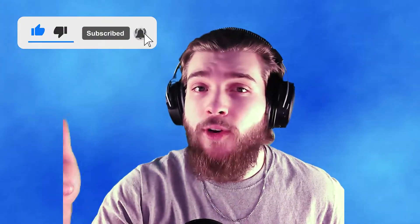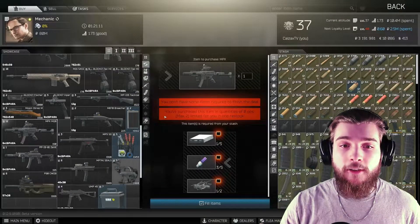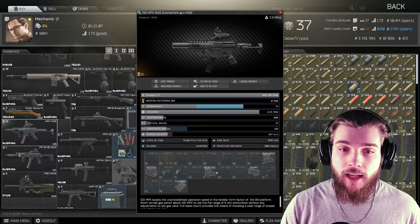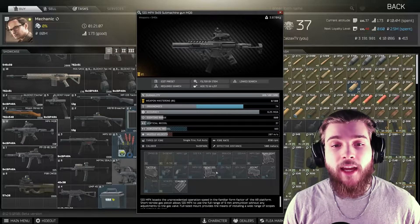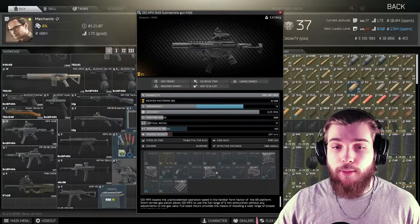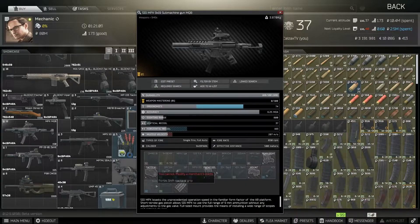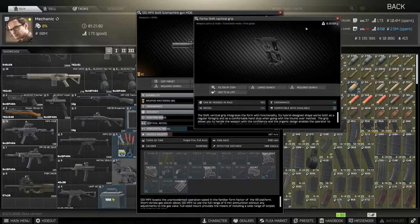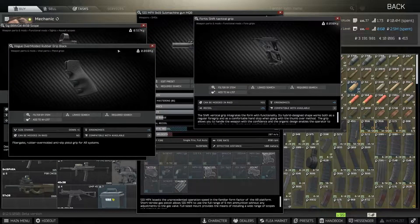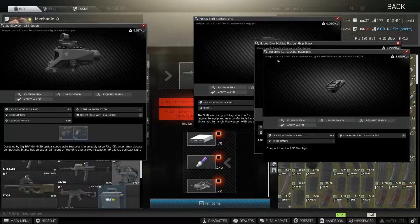Number one: we are starting with the MPX MQB from Mechanic loyalty level one. This is available for five DVD drives, five UV lamps, and two weapon parts. This is a fantastic deal as this gun comes decked out with several high-level pieces of equipment including the Bravo red dot and the Shift. Strip the parts off and put them on your gun of choice, then sell the MPX. Total cost is about 115,000 rubles; market value is about 250k, so your savings are about 135k.